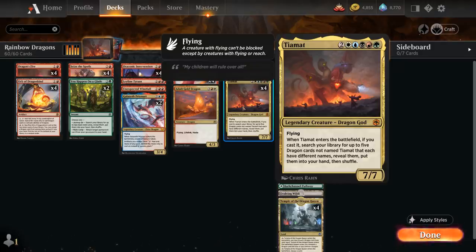When Tiamat enters the battlefield and if we cast it, we get to search our library for up to 5 Dragon cards not named Tiamat that each have different names, reveal them and put them into our hand. So Tiamat is the ultimate win condition that provides a ton of card advantage when it comes into play.